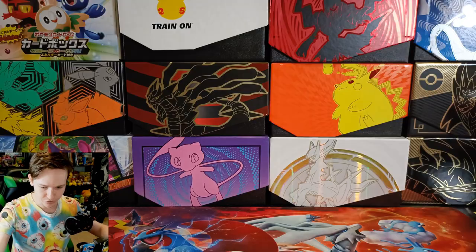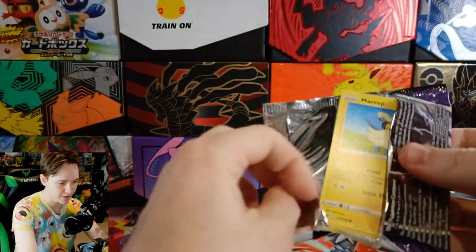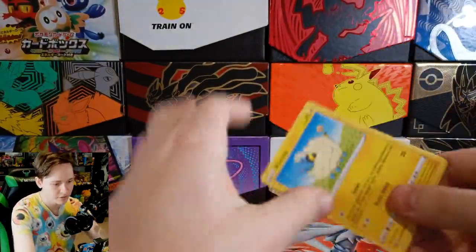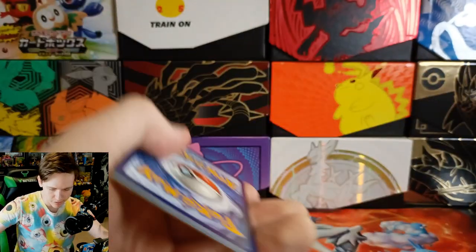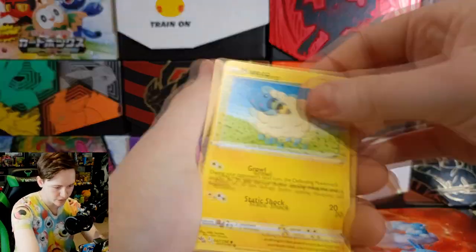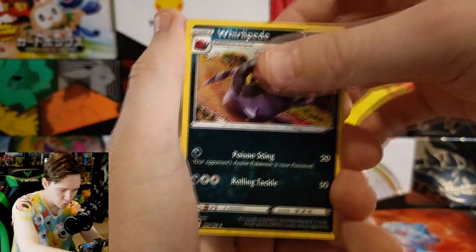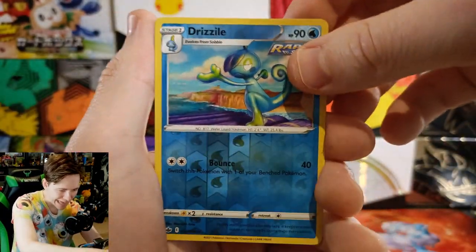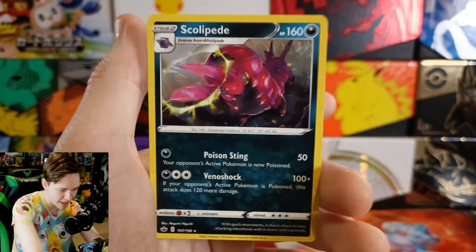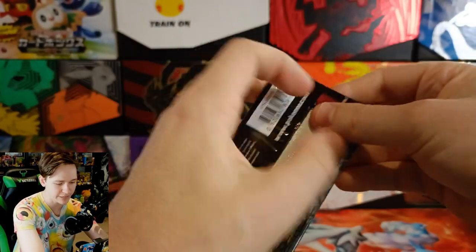Did we use all our luck at the start? I'm losing my mind. Let's open another Chilling Reign — we had an abundance of these in this box. They did give us one good card, but can they give us another? We have Castform, Brawly, Venipede, Thwacky, a Drizzile rapid strike style, and a Scolipede on the end. Nothing special again.